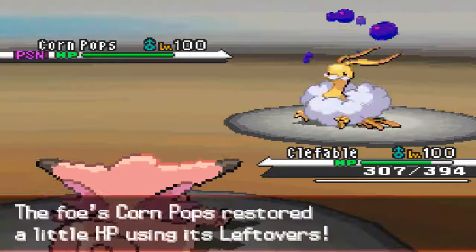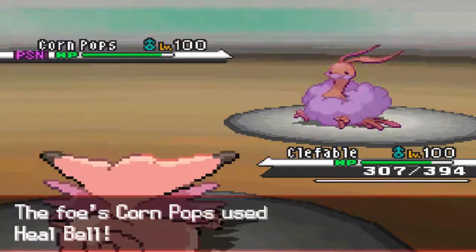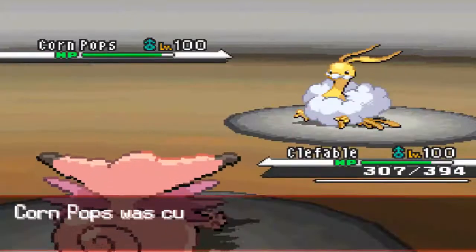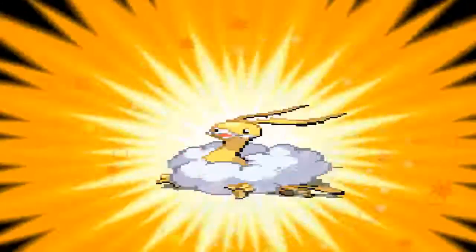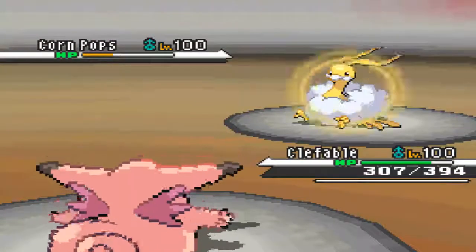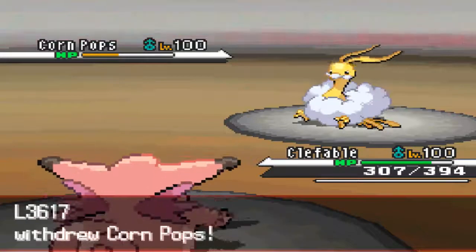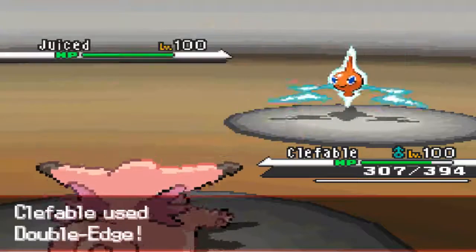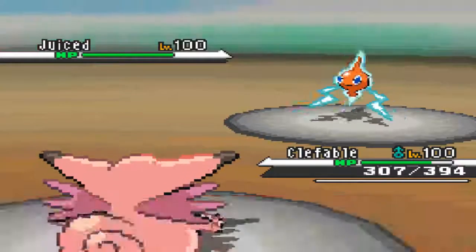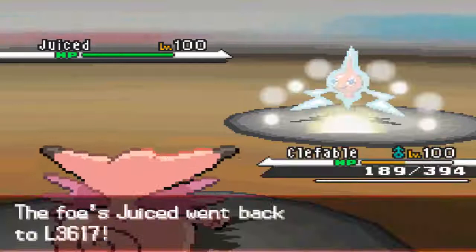So I go into Clefable — I can pretty much take any hit he wants to go for. If he was using Dragon Dance that could have been bad, because Clefable is naturally higher in Special Defense. But as you can see, he does pull out the Heal Bell. I'm like, okay, that's fine, I can just hit him with a Double Edge. And this Double Edge does a lot — that's over half — and Clefable has a pretty crappy attacking stat, so I was surprised it did that much. Maybe he's more invested in Special Defense.